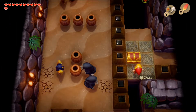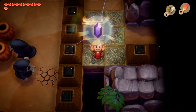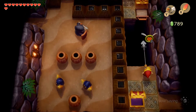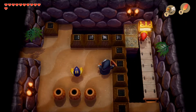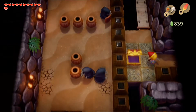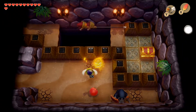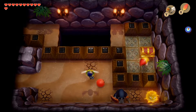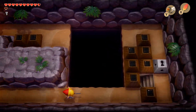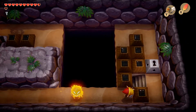Making our way back to the long room now that we have the hook shot, we grab a couple of chests - the first gives 50 rupees, and pulling a platform above it we open another chest for another 50 rupees. Heading back down and to the right, we hook shot across a gap and open a chest to get a small key.